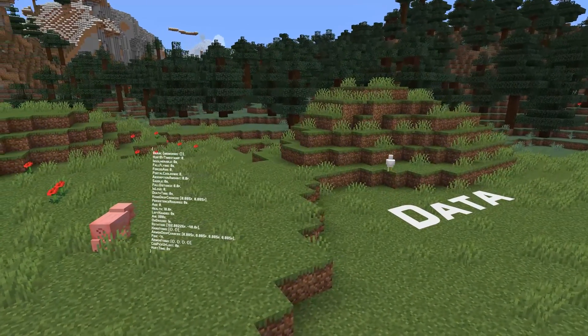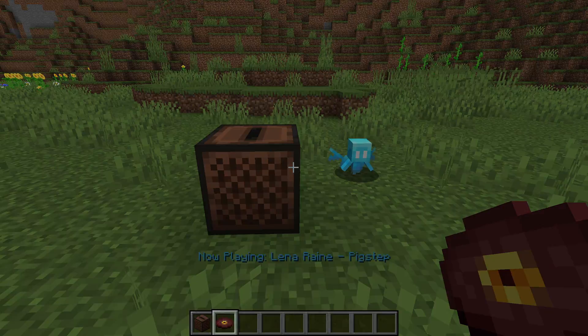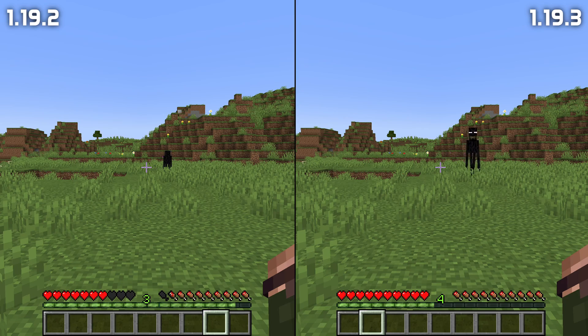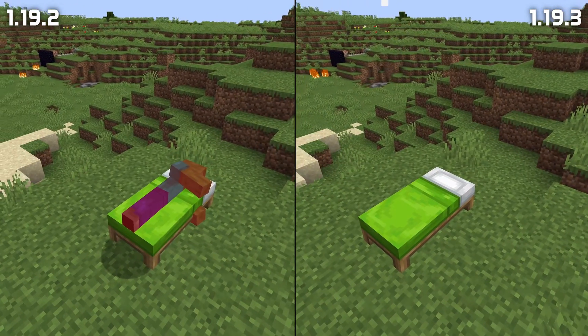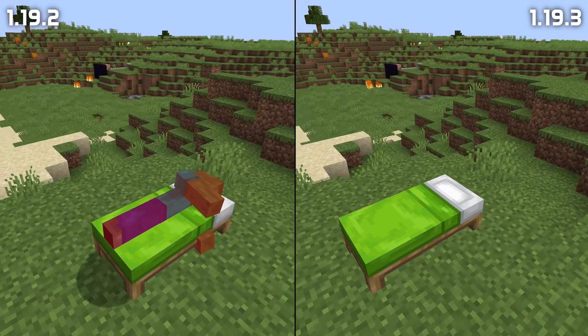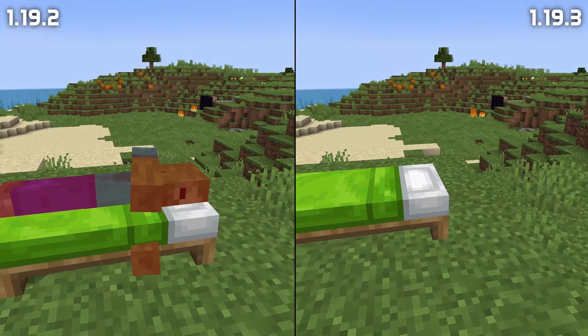In entity data changes, allays will no longer dance if you set their noai field to true. You can now set the angry at UUID for endermen by modifying their data. Death times above 20 no longer produce indefinitely corrupted mobs. Vexes are no longer a humanoid model, so they can no longer visually wear player heads.